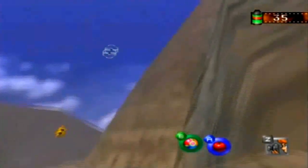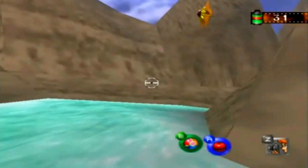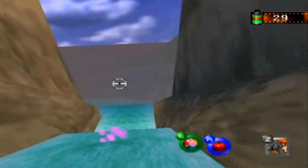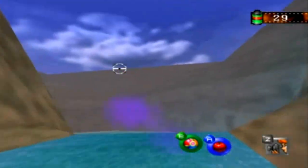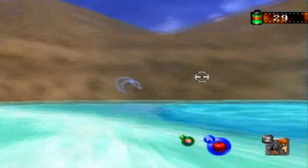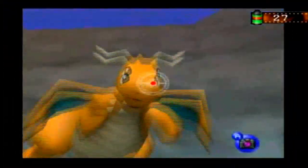Now if you see a Staryu, you want to take a picture of it. You'll know if you got it right in the dot because it'll keep following you. I keep messing up right here. But there's like three Staryu here — I'll do it in a later playthrough because I have to play this level a few times. What we wanna do is throw some Pester Balls into that whirlpool and make a Dratini appear up here, which is freaking sweet!